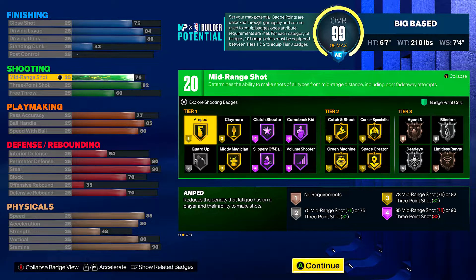You get an 82 three-point shot, so you're going to get gold claymore, gold mini position, and your hall of fame badges — all in a tier one phase. You also get clutch shooter, comeback kid, slithery, off-ball, and bargain shooter. Your tier twos are where it's at though — gold catch and shoot, gold corner specialist, green machine, and space creator. In tier three you get silver blinders, silver dead eye, bronze limitless, and agent three. I've heard blinders and dead eye don't actually work, but your main focus should be the tier two badges.